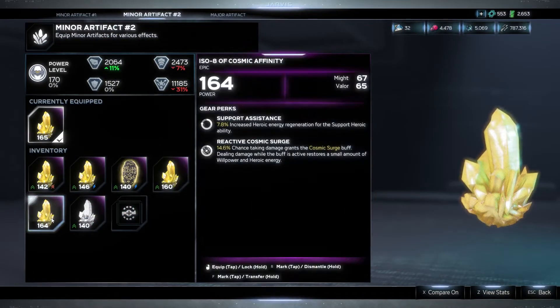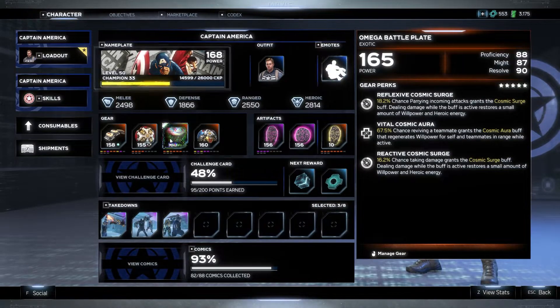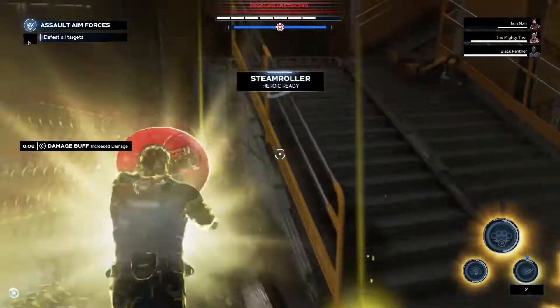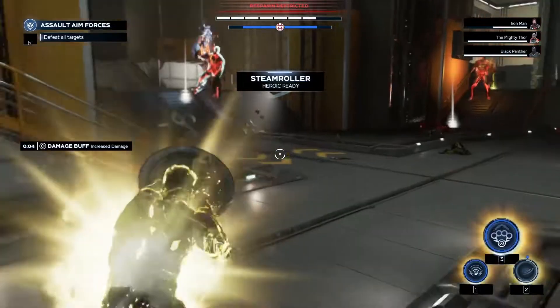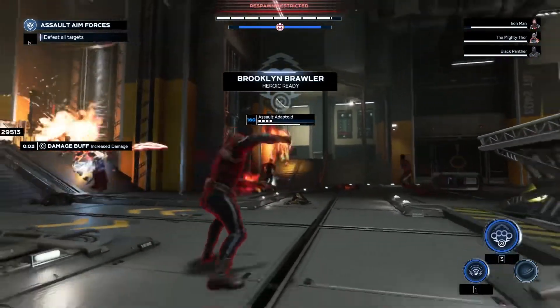This perk, specifically the reactive version of it, triggers when you take damage and allows you to gain health over a short amount of time. This is good for people that don't want to put a whole bunch of stats or points into resolve resilience. You can have that low defense, but if you have that Cosmic Surge with a high perk chance, you don't have to worry about it.